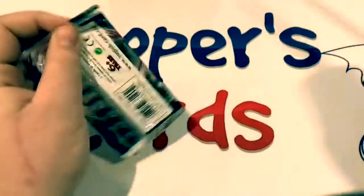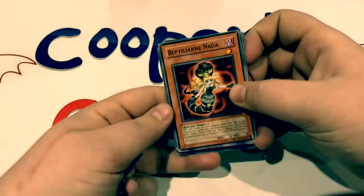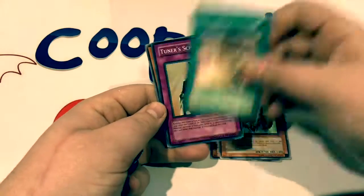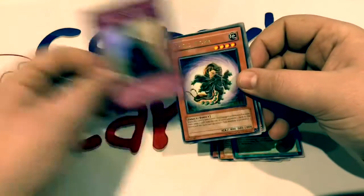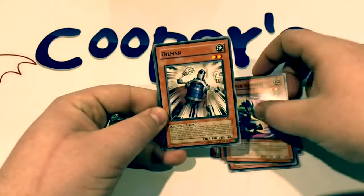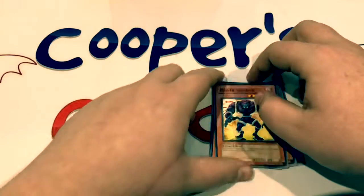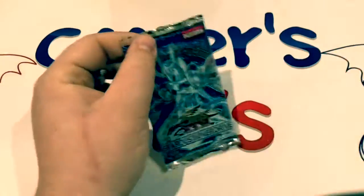Cracking open Absolute Power Force — we have Reptilian Naga, Panda Borg, Gravekeeper's Steele, Tuner's Scheme as a Super Rare right there, Shield Worm, Power Supplier, Oilman, Informer Spider, and a Power Invader to wrap that up. Let's move to Stardust Overdrive.